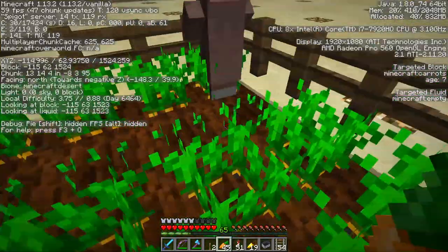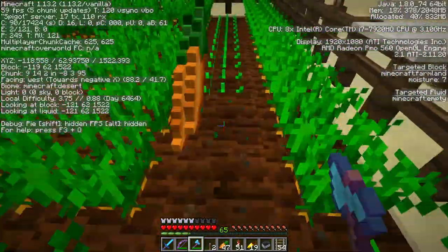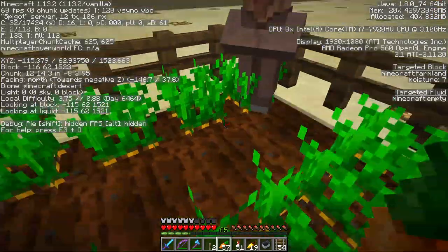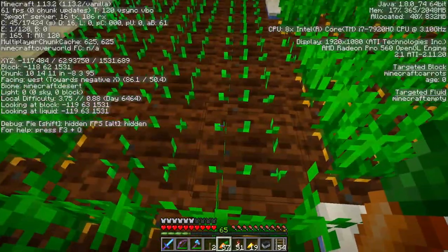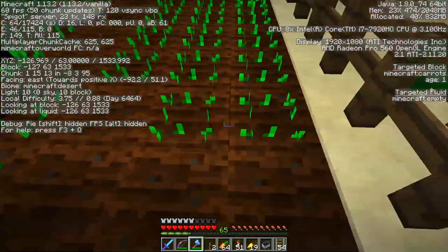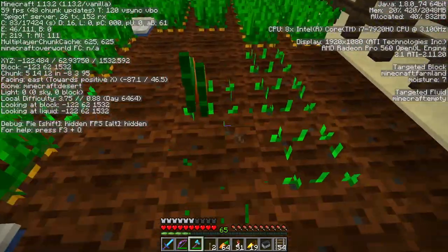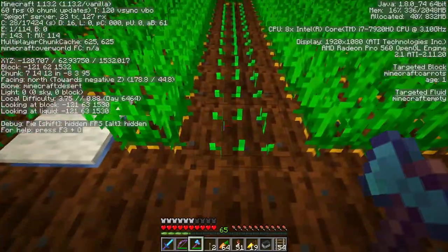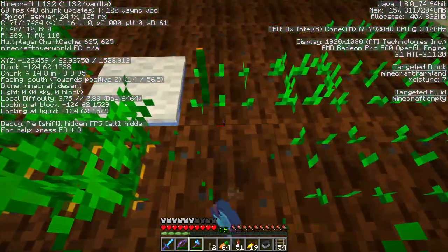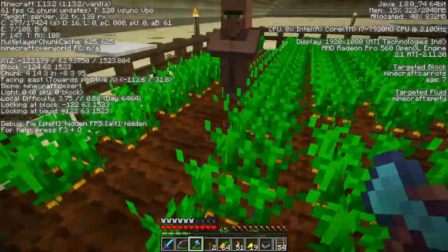Oh, you know what? I shouldn't be replacing with carrots — I should just be harvesting his potatoes. And hopefully his five slots... He plants out of his rightmost slot, and I don't want to hit the Enderman. You don't want to hit the Enderman. And then when he empties out the rightmost slot, he moves over to the next slot. Hopefully that's the way it works. If I were designing the game, that's the way I would design it. Oh! I missed one potato. And now I got it.